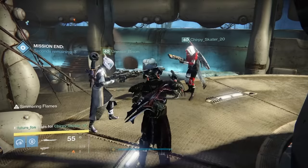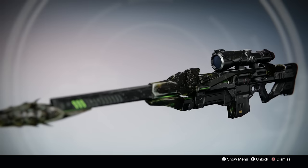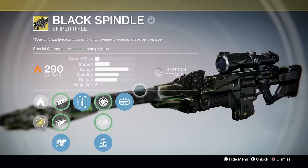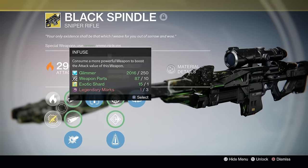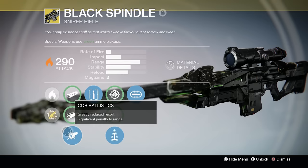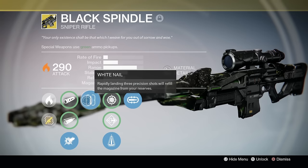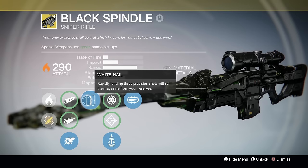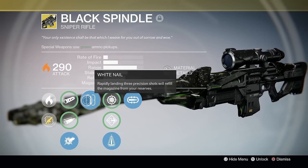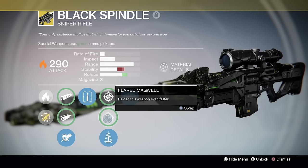So now let's take a look at this infamous weapon. The Black Spindle is an exotic Solar Sniper Rifle, taking the model of the Black Hammer from Year One. Black Hammer was everyone's favorite weapon from Crota's End, simply because of what White Nail used to do: rapidly landing three precision shots would refill your magazine, magically generating ammo out of thin air without taking it from your reserves.